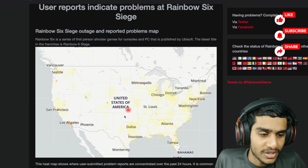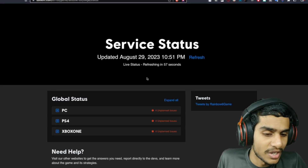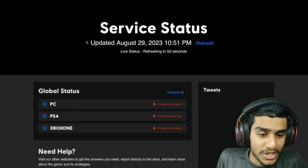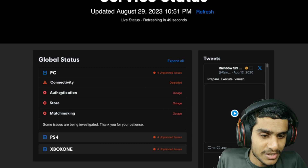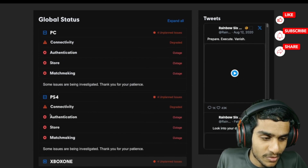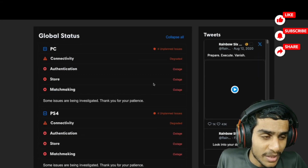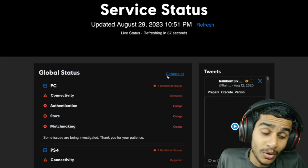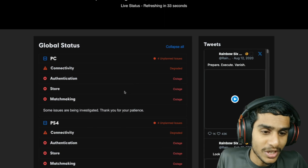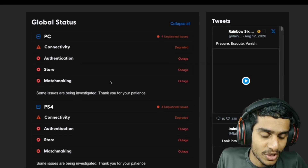So what's really going on? It's down particularly in the United States. Let's check out the latest update from the Rainbow Six Siege server status page. Here you can see PC server status connectivity is degraded. Outage is going on on PS4 as well and also on Xbox One. So Rainbow Six Siege is experiencing a global outage as of right now, and this is the latest live status update. This is a pretty serious situation.